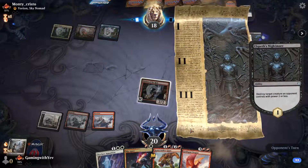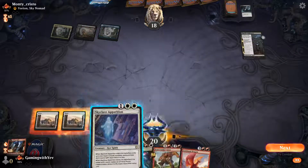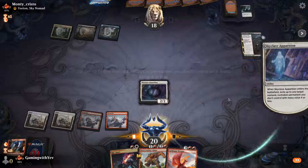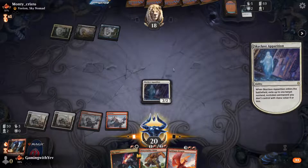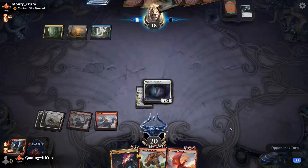They cast Nightmare and kill our creature. Let's kill that Nightmare with our escape creature. Maybe this is Sultai control, but then why would they have Alrund's Epiphany? I think it's Ultimatum.